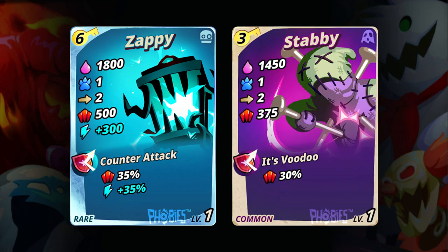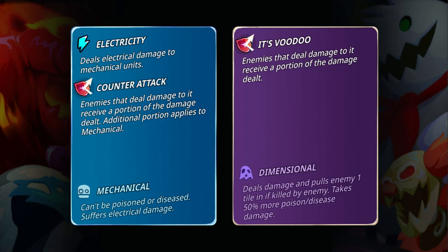Now let's move on to the next passive abilities: Counterattack and Voodoo. Again, they have different names but they work almost the same. When an enemy attacks them, the enemy will receive a portion of their damage dealt.